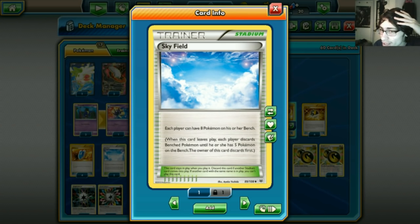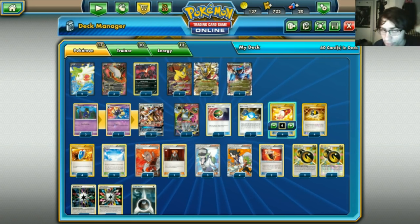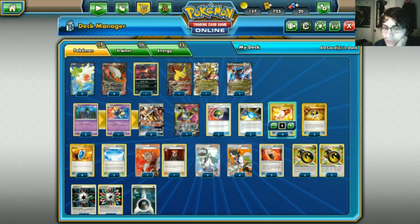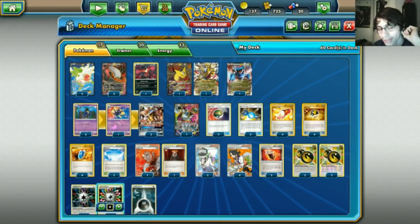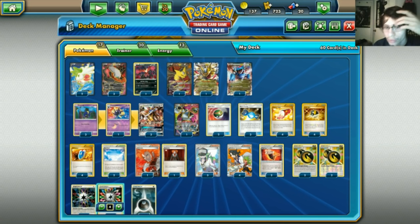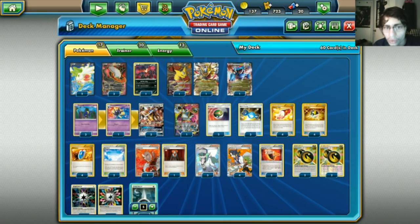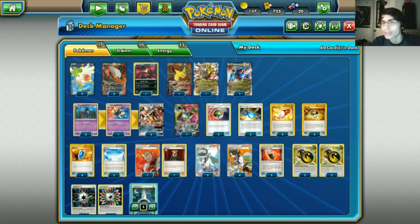I'm not sure about Skyfield — maybe Silent Lab or Faded Town or Parallel City could be better. Four Sycamores for draw support, two Belts — I want three but we only have two. Four Double Dragon Energies, four Rainbow Energies so we can actually use Soulburst and Sunsteel Strike — Rainbow also technically counts as extra Dark energy for Dark Pulse. Five Dark Energies in the deck. This list runs no Max Elixir — with only five Dark Energies, Max Elixir is really bad. It's all about getting Solgaleo going and Soulbursting as early as possible.